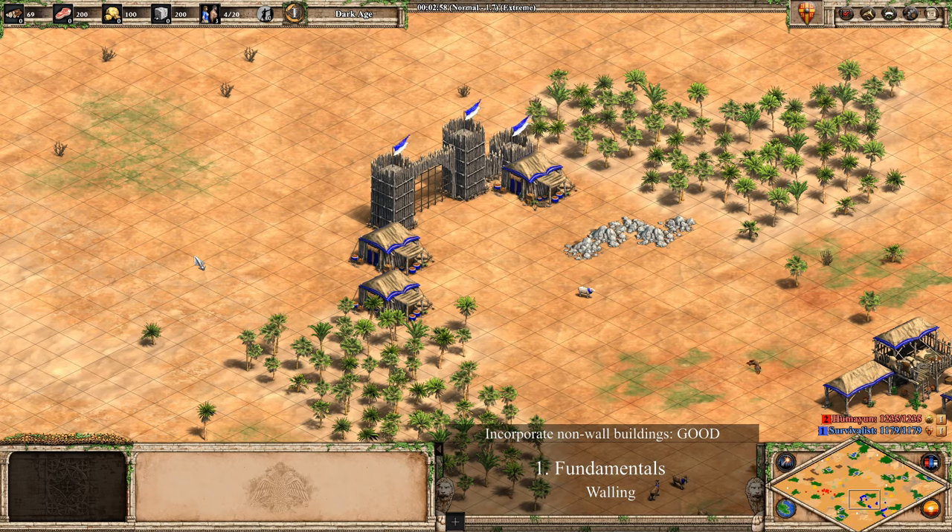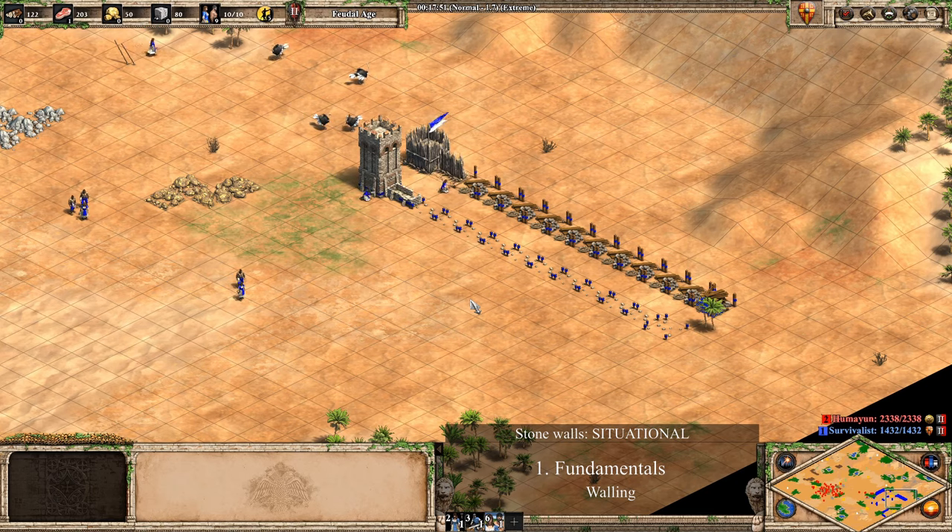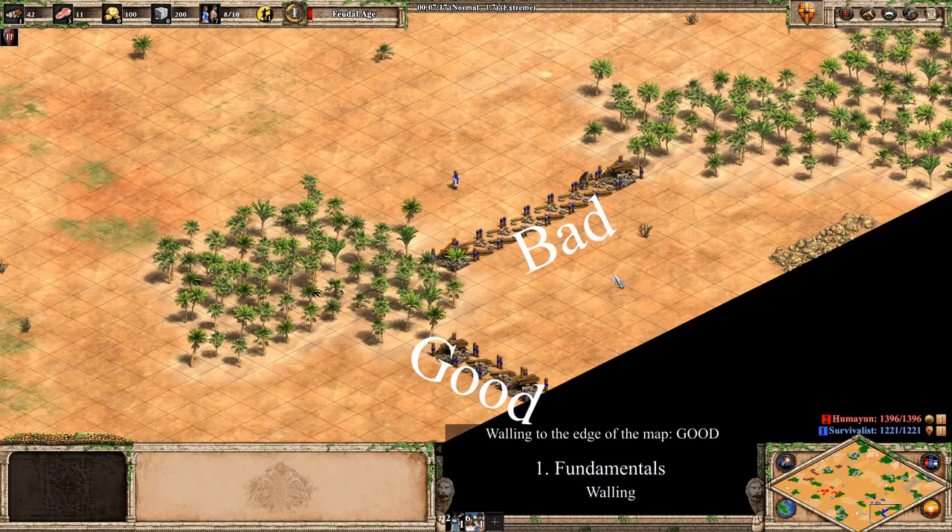Since you need to build other buildings anyway, you might as well build them as part of your wall to save resources and strengthen it. This can be a good way to add extra houses so you don't forget, though at higher levels, you can't really afford to build extra houses early. Usually you don't need Stone Walls — they cost more and take longer to build than Palisade Walls. It's better to have a Palisade Wall that's finished than a Stonewall that's only half done. Stonewalling when you're up against Eagle Warriors or Siege, or when you're going for extra town centers with no military, can sometimes be effective. If you can wall to the edge of the map, it's usually best to do so, as it makes it so the enemy can't get behind your base, which reduces their army's mobility and means they have to walk the long way around. You'll also usually end up building less walls overall, saving resources.